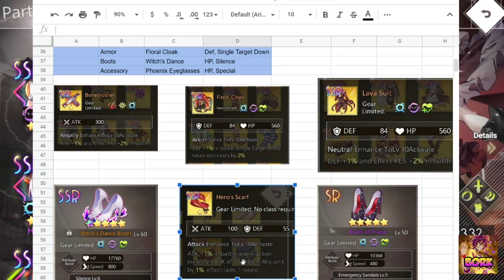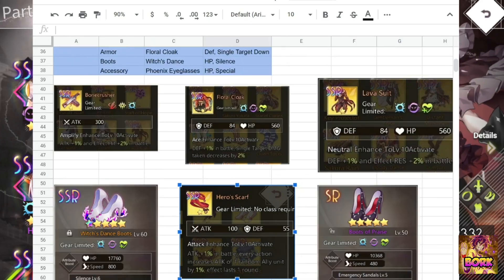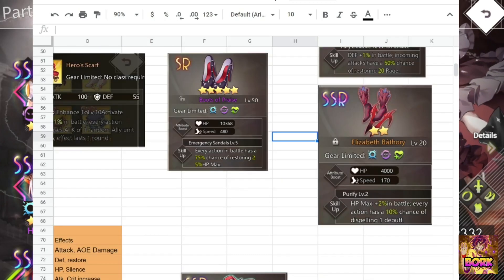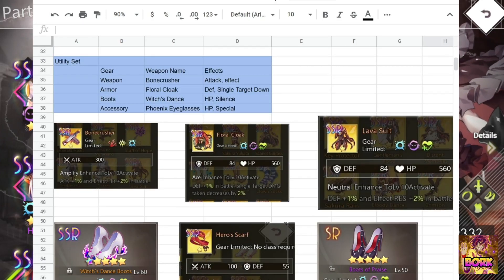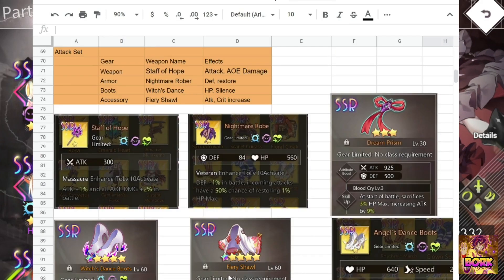Hero Scarf is an option — every action increases the attack of one random ally, though it's difficult to obtain since you can only summon it. Bloody Shirt increases your rage meter whenever you get hit. Boots of Praise is an option but not recommended. Elizabeth's Bathory has a 10% chance to dispel a debuff, but Witch's Dance Boots is probably the best choice since its 30% silence chance can negate an ult or a couple of attacks.